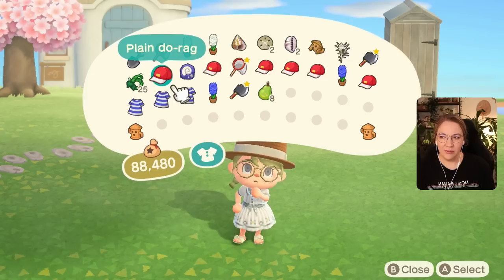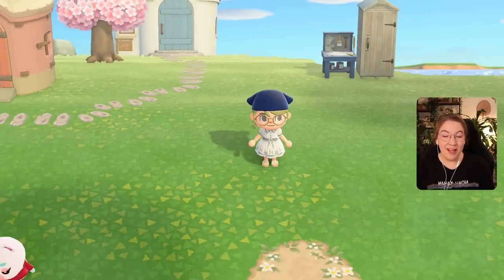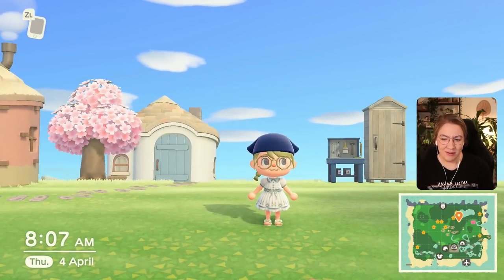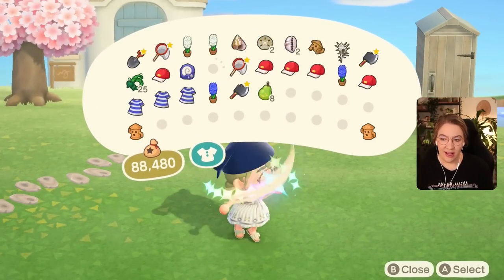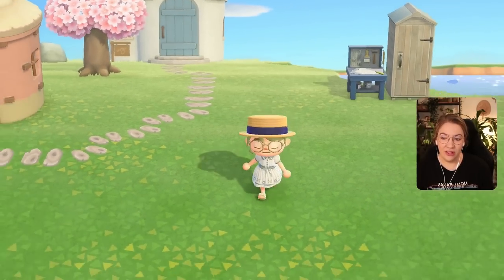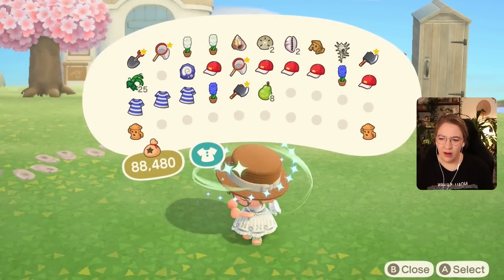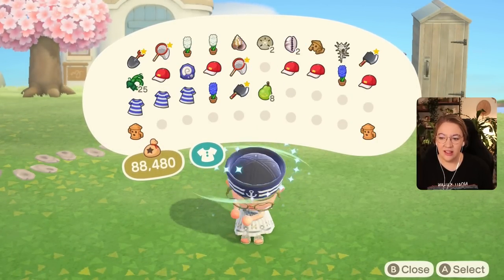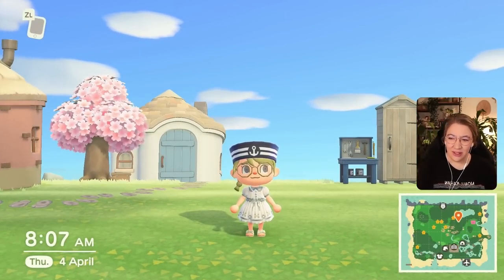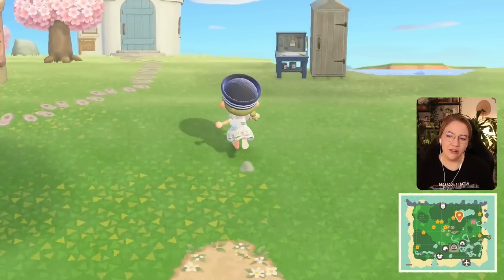Some of you have said it might be a little bit too dark, so I'll see. Maybe I'll make them a little bit lighter. I also had Chrissy bring over some more items that we might be able to use for this island. I got the do-rag and also the straw boater - that's actually very pretty. I kind of like the blue one too.